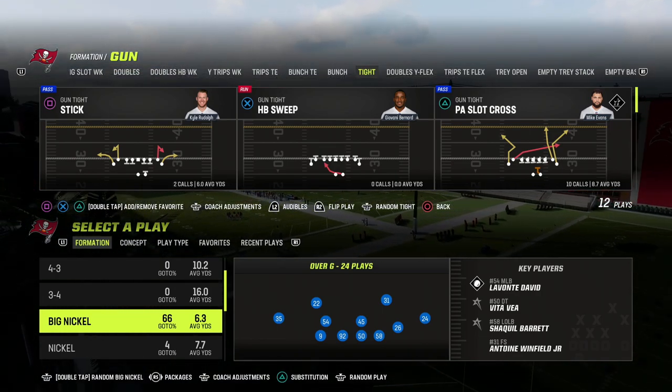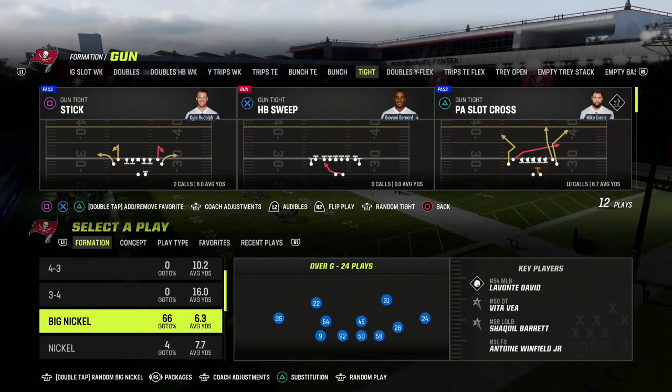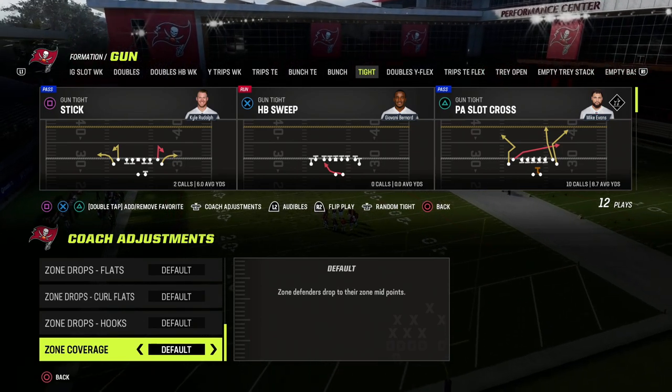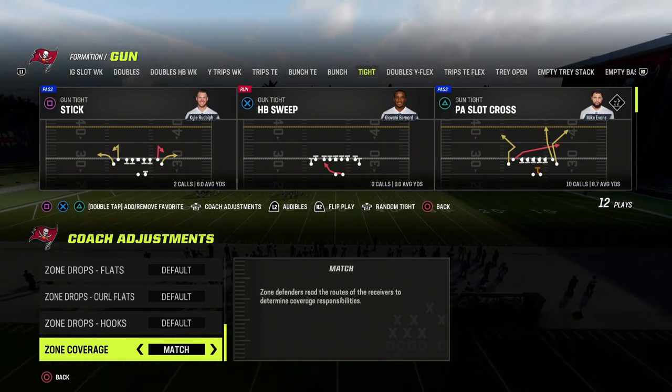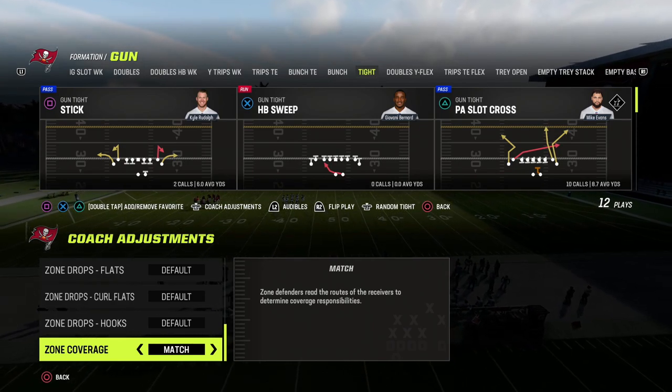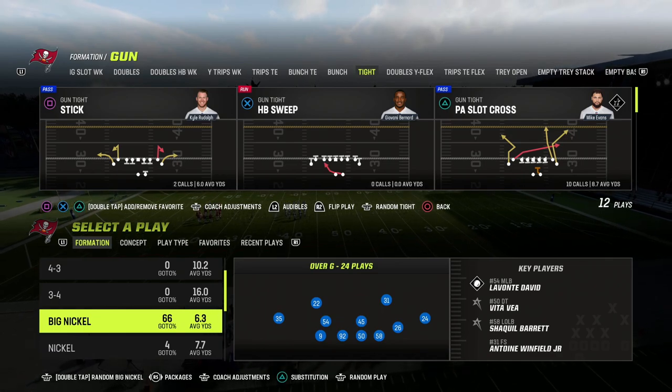Let's talk about Gun Tight and how to stop it in Madden 23. The best way, in my opinion, is to use match coverage. In your coaching adjustments, you want to make sure to put your zone coverage to match — if it's on default, this tip is kind of useless — so I'd really recommend putting it on match.